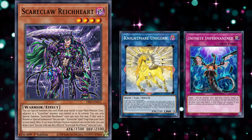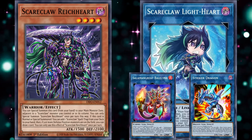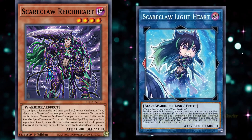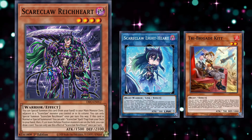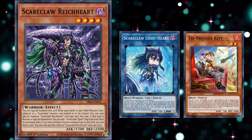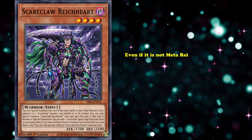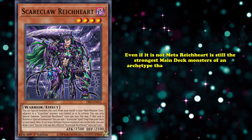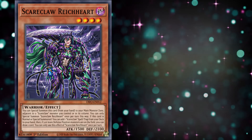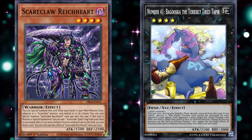This deck's impact on the meta so far has been because of the Link 1, Scareclaw Lightheart, as any Link 1 which fetches their field spell will be decent at worst. Lightheart allows Scareclaws to get into the Link 3 pretty reliably, but it also has a pretty big boon for Tri-Brigade decks, due to being the only Link 1 they can cheat out with their effects. Tri-Brigade is not as popular as it once was, but they're the one archetype to top with Scareclaw so far. Still, even if it's not meta, Reichheart is the strongest main deck monster of an archetype that could easily come to the forefront with just one or two new pieces of support.